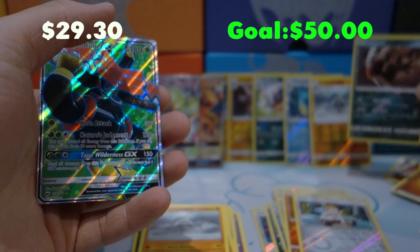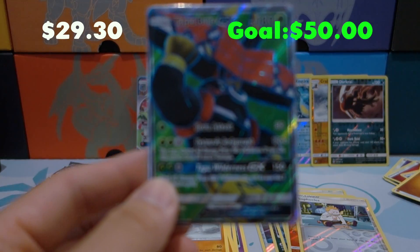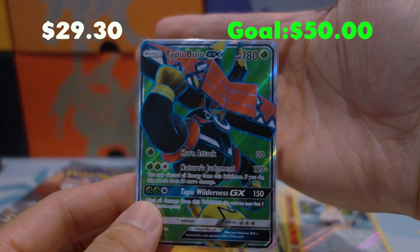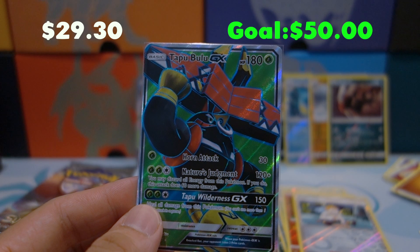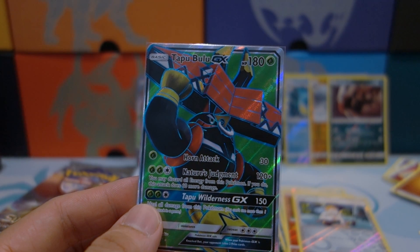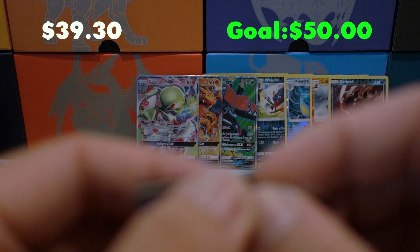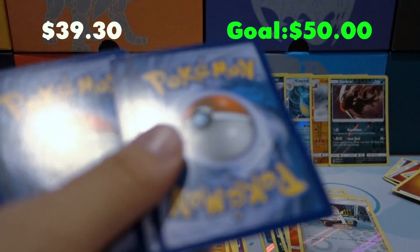And we got a Full Art Tapu Bulu GX! Tapu Bulu is definitely a really playable deck competitively. Let me look it up real quick — the normal GX is about eight dollars, the hyper is about fifteen, but the full art is sitting at ten bucks. So we have the full art Tapu Bulu to add to the hits. We were at about twenty-nine thirty, so adding ten bucks brings us to about thirty-nine thirty. We're getting there!